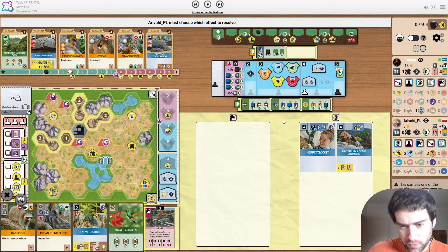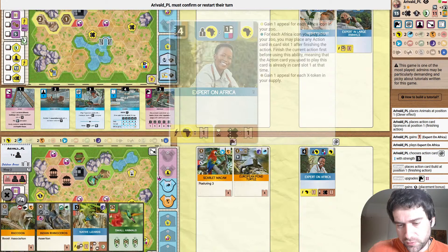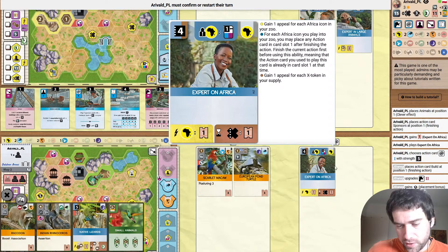Expert on Africa for the opponent — a little bit of an odd sponsor to play. Using it to clever down animals is possible, but it's not part of one of these projects. I guess I underrate the clever ability, but it can be useful.